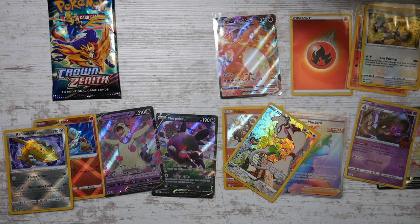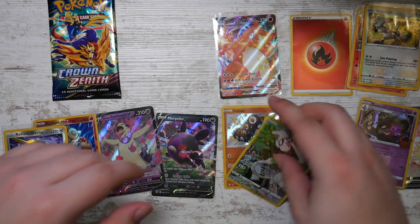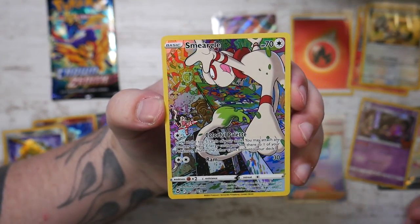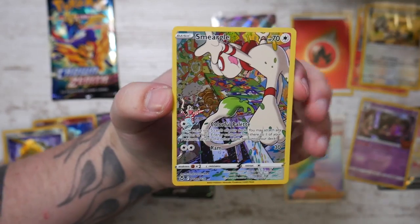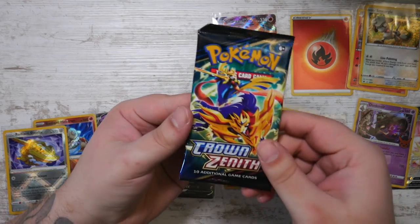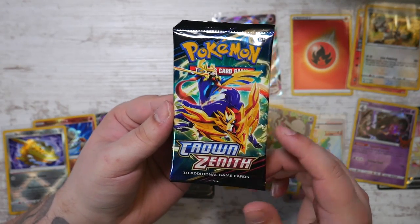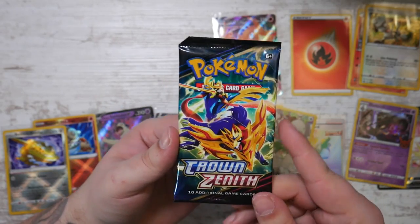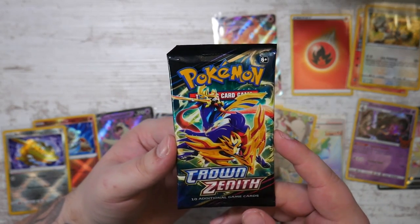This is kind of the reason why I like Brilliant Stars so much - because of the Trainer Gallery cards, and Silver Tempest to an extent because it also features Trainer Gallery cards. And this is the last pack - Crown Zenith, the final set of Sword and Shield. Man, it has been a great ride so far.